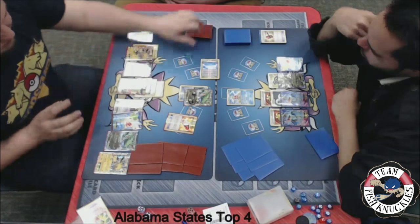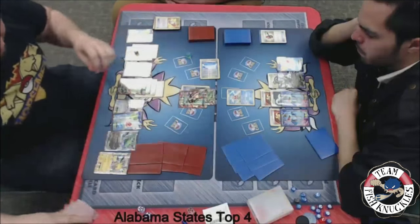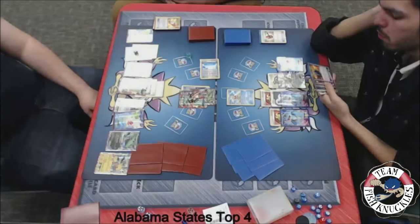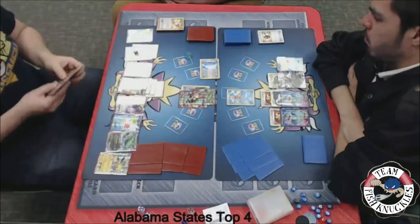He's going to put that Lightning Energy onto the active Rayquaza and retreat to the Aegislash. A Mega Turbo putting a Lightning Energy onto that benched Mega Rayquaza. Jose drew into a Shaymin — that's not going to help him out. Now Blake draws for his turn. Will we see a weird passing war? There's a Skyla — Blake will search for any Trainer card in his deck. He could maybe grab an Escape Rope if it's in there, to make Jose send up a Pokemon to get knocked out.